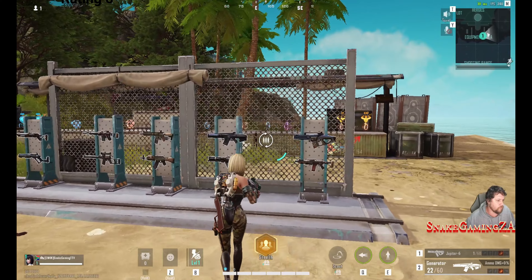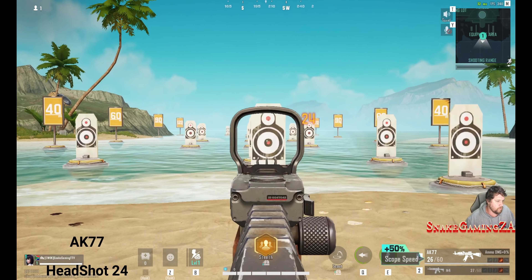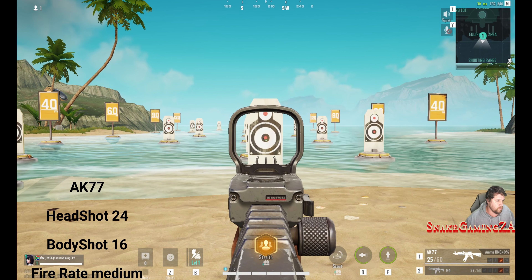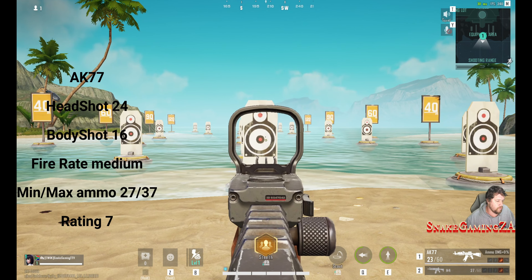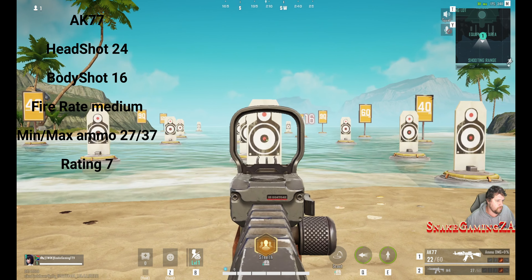The Generator is probably my least favorite assault rifle. It has only 14 headshot damage, 9 body shot damage, a high fire rate, 25 to 35 ammo capacity, and I gave it a rating of 6. It just deals very little damage — some SMGs do better.